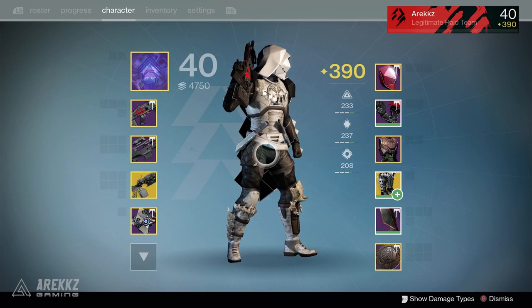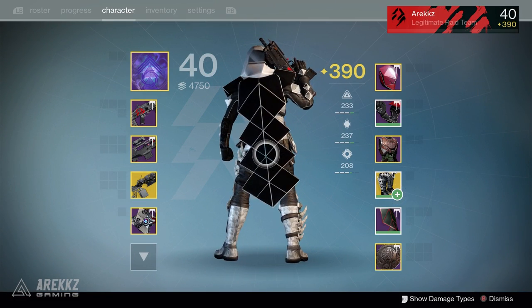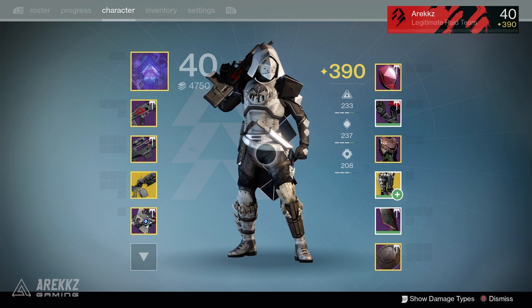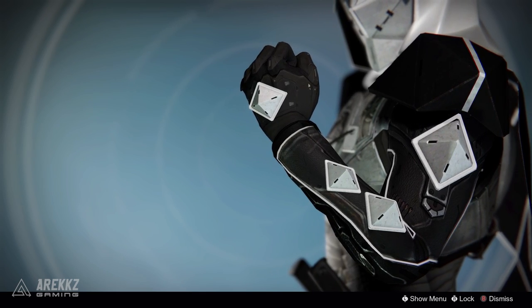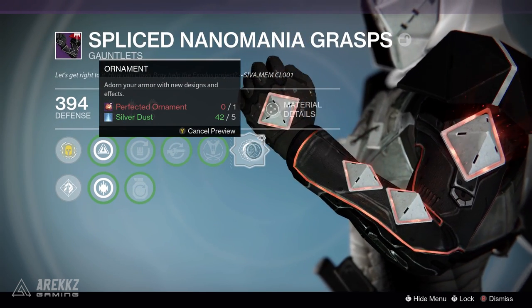Now, let's talk loot. So far this week I've completed two runs through the Heroic difficulty Wrath of the Machine raid, and this is where I am currently at. I'm sitting at 390 light, which is 10 light away from the new cap of 400, and on the armour front I've so far managed to snag the spliced gauntlets and the cloak. Spliced being the term that refers to the gear you get from the Heroic difficulty and not the normal difficulty.